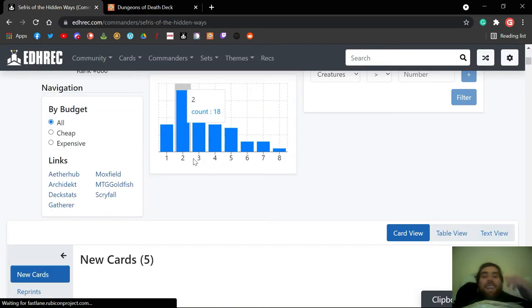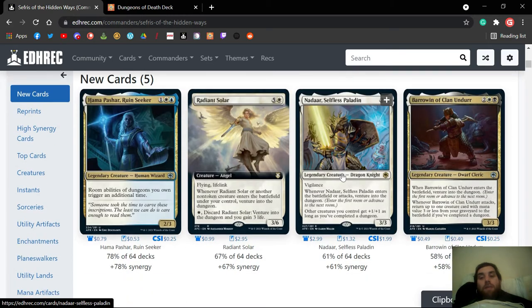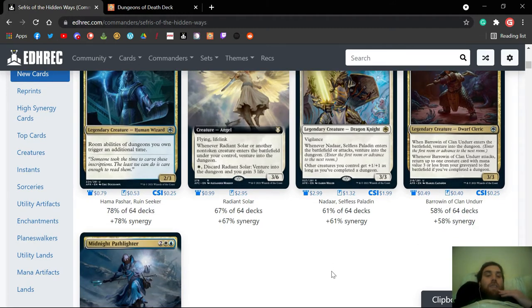So we're going to go over here to Idiotric and have a look at our commander, Sedgis. Is Hammer in this deck? I don't know — Hammer's pretty good, very cheap. Radiant Solar — that's in the deck, that's fine. Nadir — fine, a couple bucks. Brolin — 50 cents, he's just an uncommon, just fine. Goes in this deck if you're doing dungeon-y stuff.